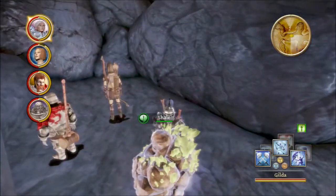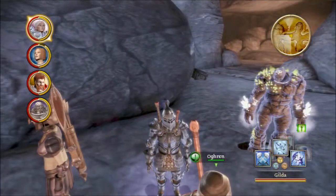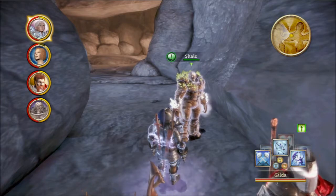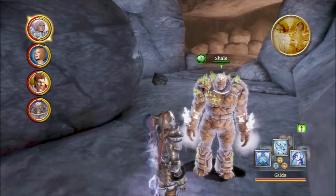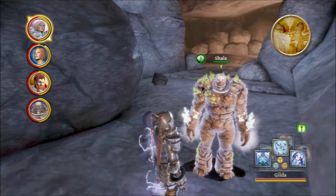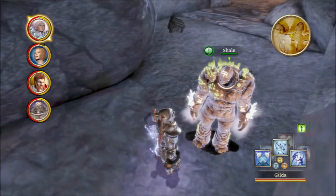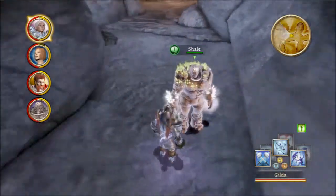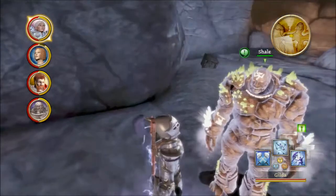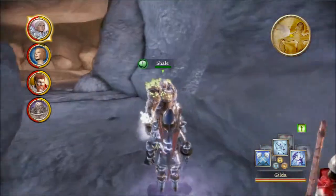A couple things I did offscreen: I changed a few people's tactics around. Since Shale has the most hit points among us, I made her more of a tank. I hadn't set her tactics before — originally I'd set her to a melee damager for fighting Flemeth, but considering we don't have a healer, I changed her to more of a defender.